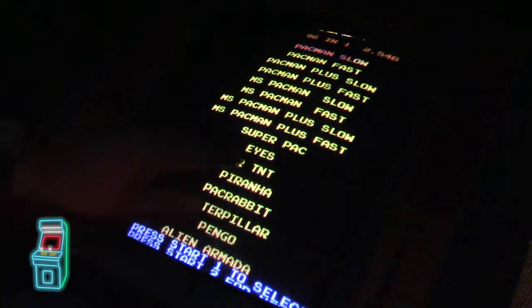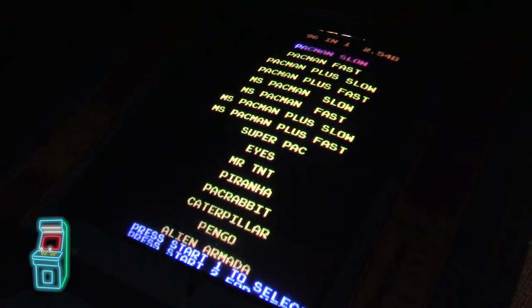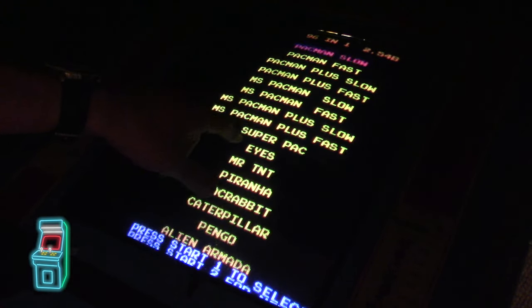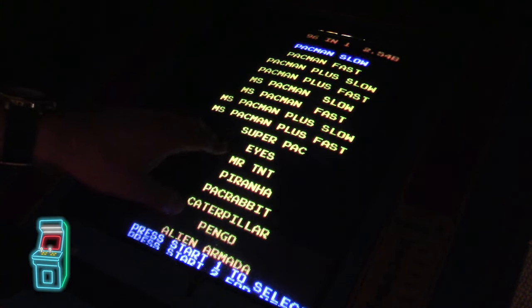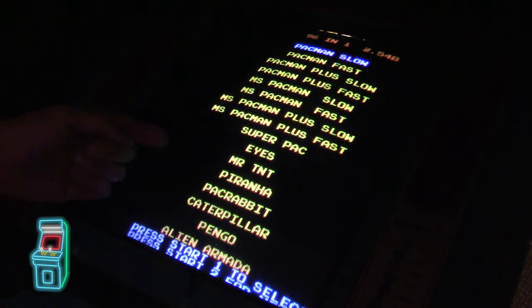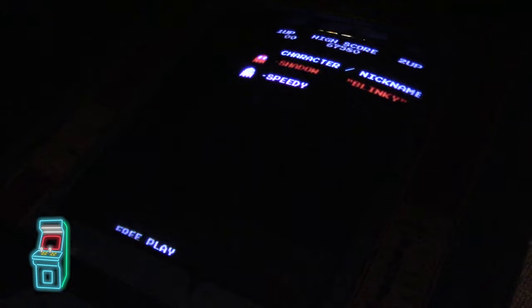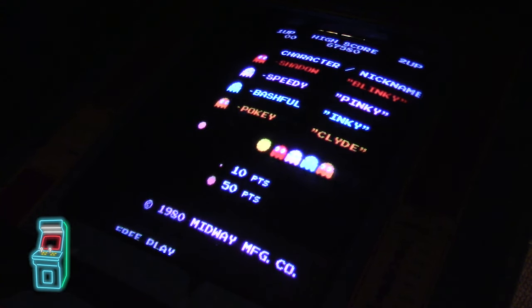Further pages include Pac-Man slow/fast, Pac-Man Plus slow/fast, Ms. Pac-Man slow/fast, Ms. Pac-Plus slow/fast, and then Super Pac-Man, Eyes, Mr. TNT, Piranha, Pac-Rabbit, Caterpillar, Pengo, and Alien Armada — a Space Invaders clone. There's also a screen saver mode where it selects a game automatically after a while rather than staying on attract mode. It just picked a random board — it's doing Pac-Man now.